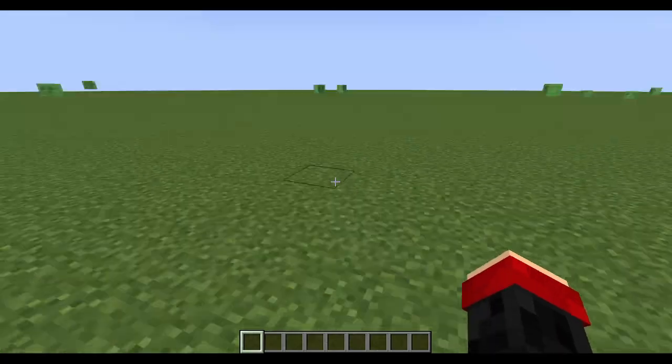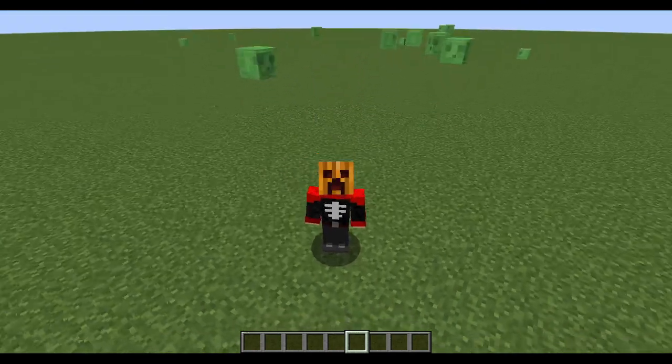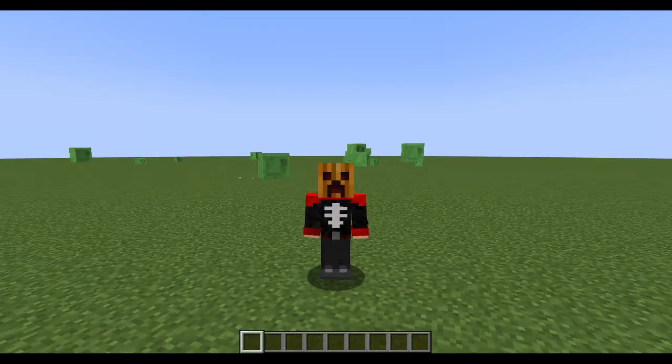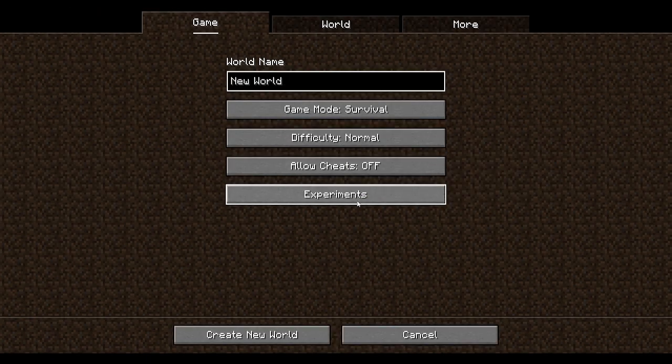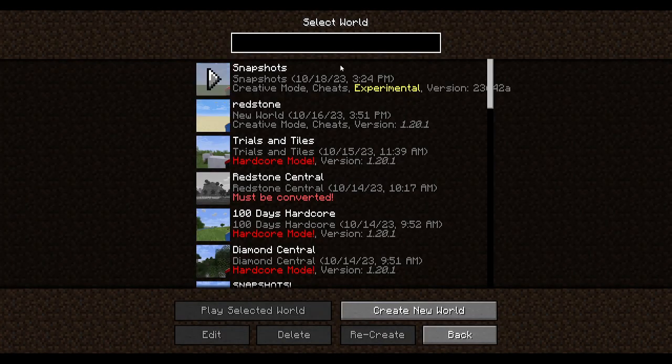Hey everyone, welcome back to another video. A new snapshot has released and it's for 1.20.3, but there's an experimental setting — when creating a new world you can go to experiments and turn on update 1.21, so that's what I'm doing.